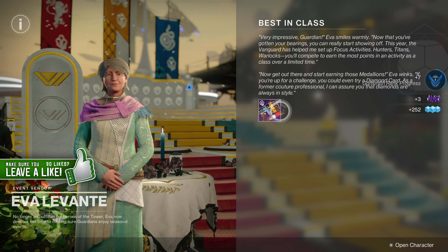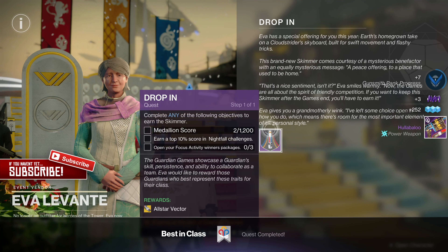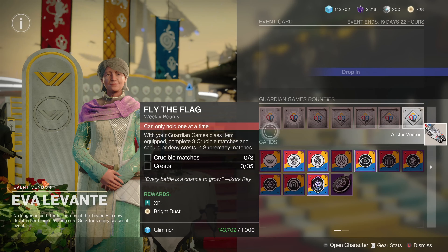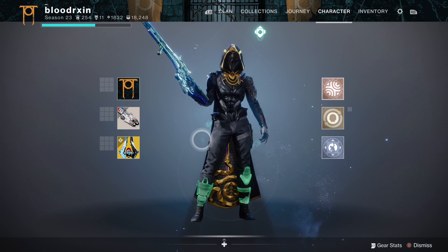Now head back to Eva to conclude the quest Best in Class and claim your reward. Eva Levante will now give you a new quest called Drop-In. Collecting the quest Drop-In will grant you a temporary All-Star Vector that you can equip and use until the end of this event.